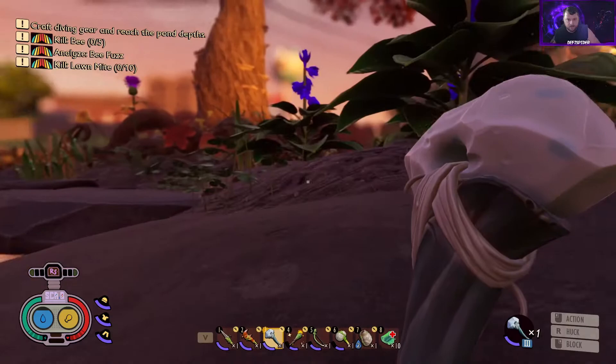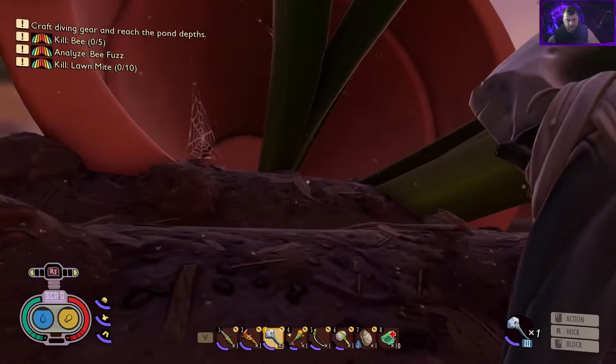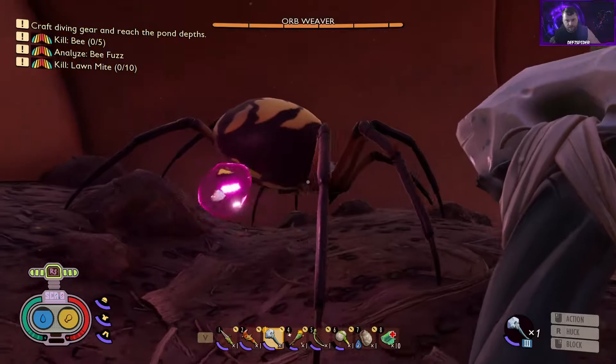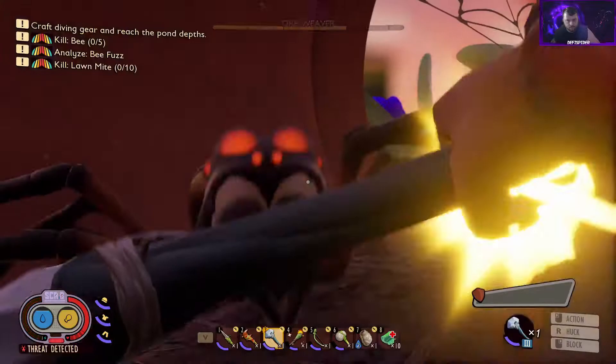We're back over here where we killed the mosquitoes by the pond, doing some exploring to grab some petals. There are some bees floating around here, so we can try to kill those. But first I saw some science up here, so we're gonna take out this spider and grab it. We got 100 raw science from here. Now we're gonna bash him while we're at it.